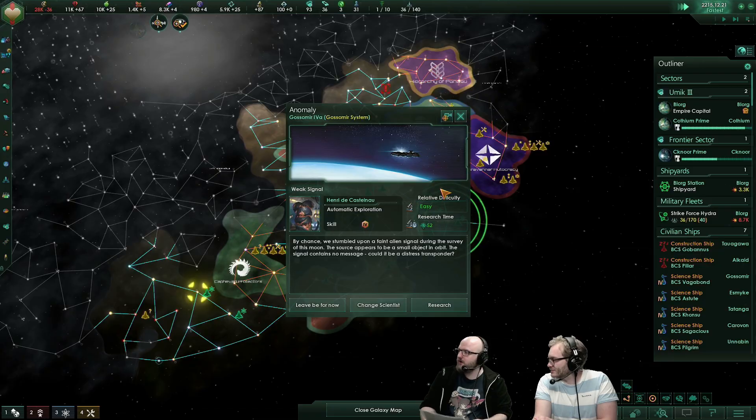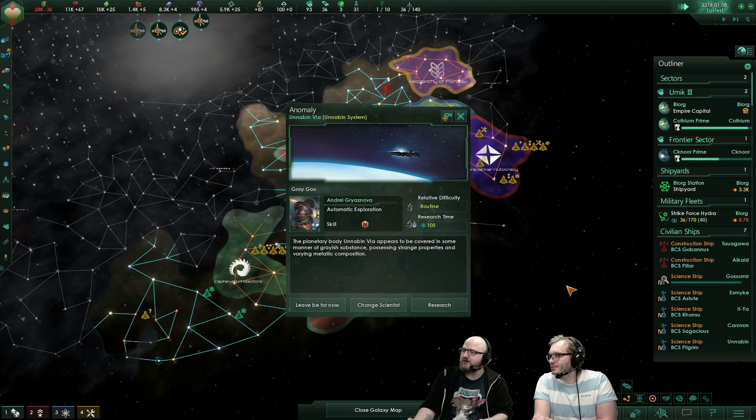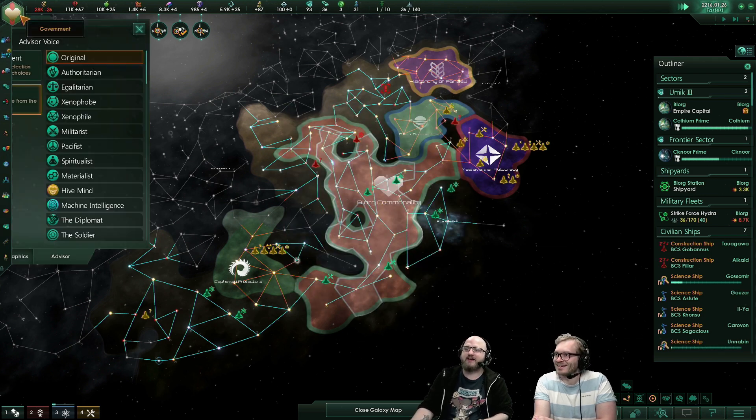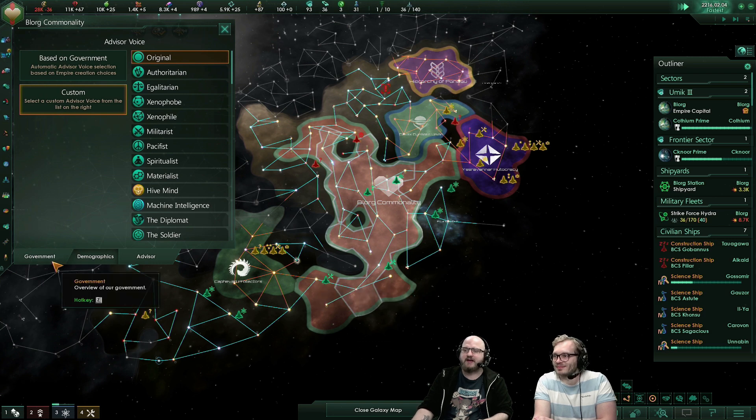Welcome back to Space, everyone. Today is the day that a lot of things are happening. What we're here for is the release of Ancient Relics 2.3. What does chat want us to start with? I'm guessing they want us to start with the Blorg. We're playing as the Blorg. Let's bring back this old diddy.